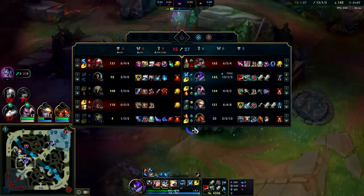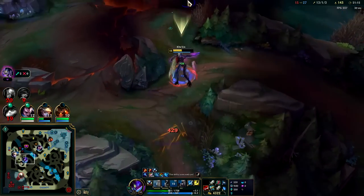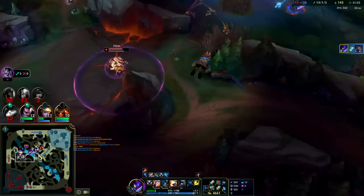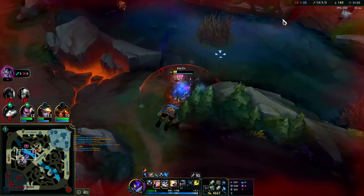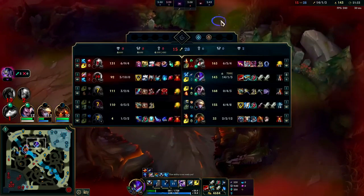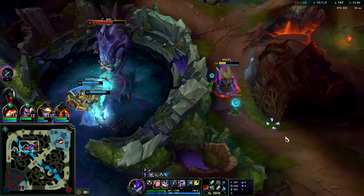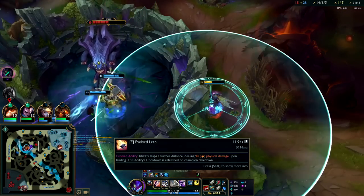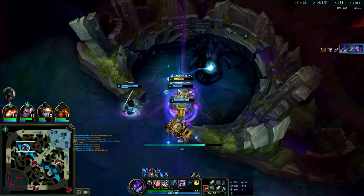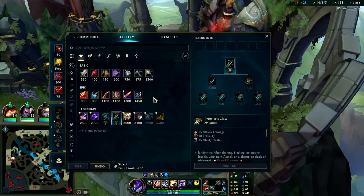I want to stay on the map — Pantheon's a little scary and I'm so squishy. With the Q, E, smite, Q, E, W — whoa, I almost just died from a random Zilean bomb in the bush. Thank goodness he's not fed — that would have been tragic. I want Baron but I cannot tank Baron right now. I need Nautilus to tank; the person directly tanking Baron takes half damage from its autos anyway.